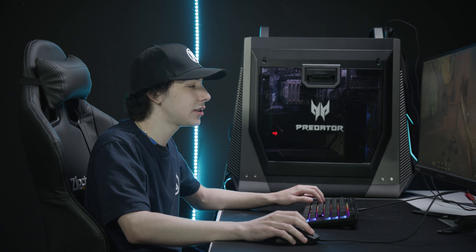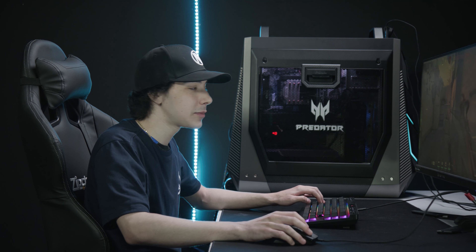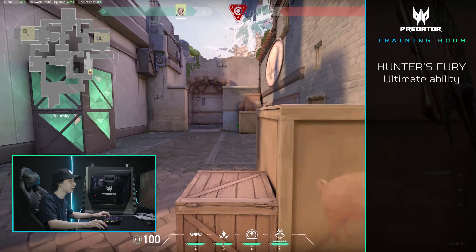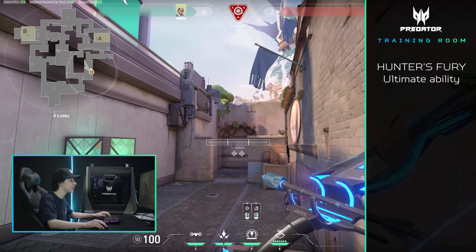The last ability we'll be talking about is Hunter's Fury, which is Sova's ultimate. It costs seven orbs and it's probably one of the hardest ultimates to master in the game. But don't let that scare you away — I'm going to give you guys some nice tips to get you guys at least a few free kills.